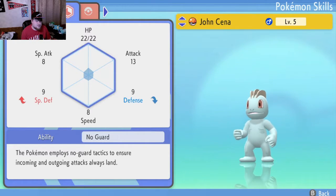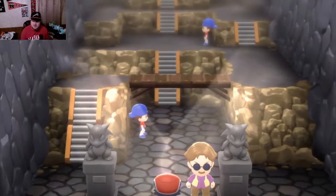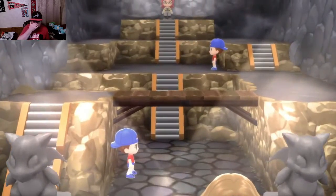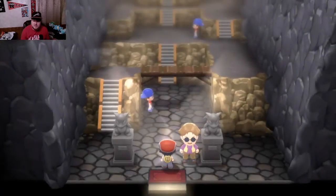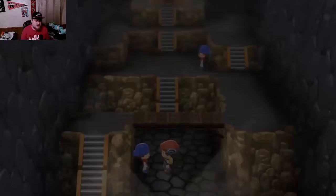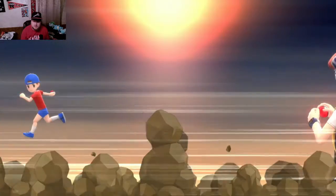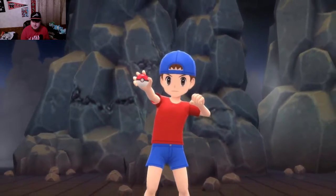All we need to do now is just level him up to around 13 or 14, and then we will take on the gym. So we have leveled up John Cena all the way up to 11, and we're also going to fight these trainers in here to level him up some more. Hopefully that should do the trick and he should be able to pretty much sweep this gym. And if not, Chimchar learned Power-Up Punch as well, so that should be some assistance if we need it.